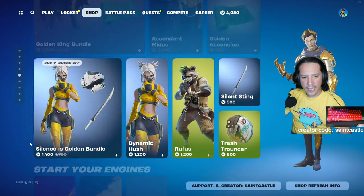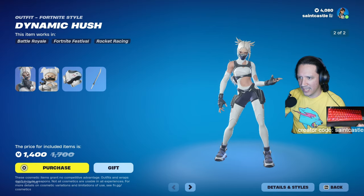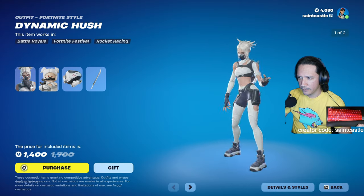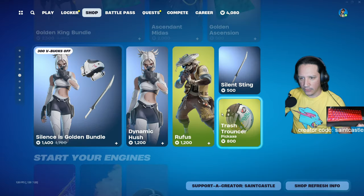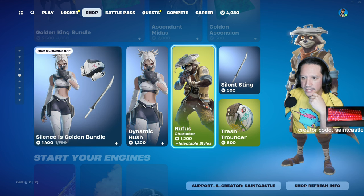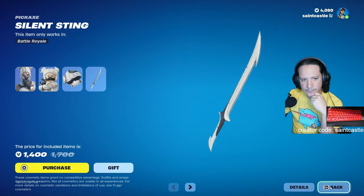The Golden King bundle is brand new so I decided to maybe get that one, and Silence is brand new as well - so both were on the maybe list. Rufus has only been in the shop about 10 times, and there's a reason I didn't get him in this video. Now looking at the Dynamic Hush items - so far I'm liking what I'm seeing, it looks pretty damn good.